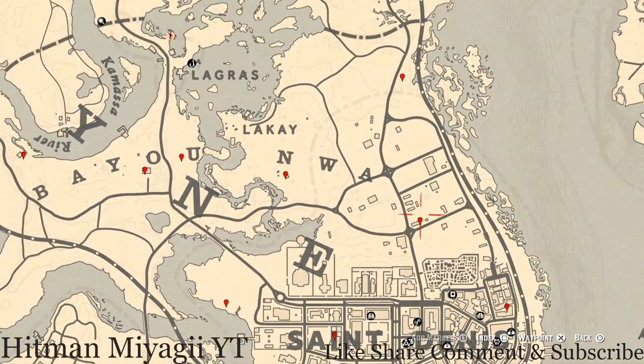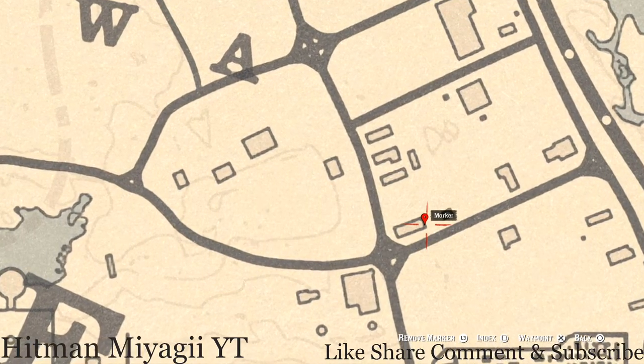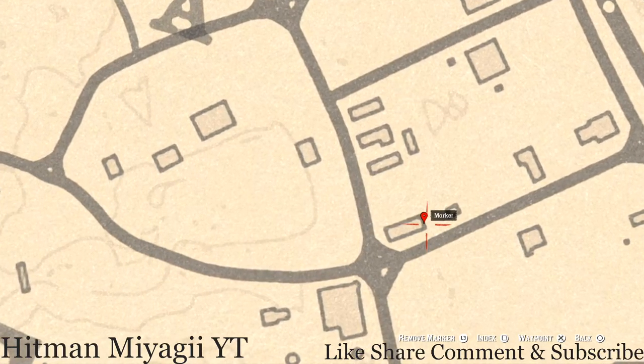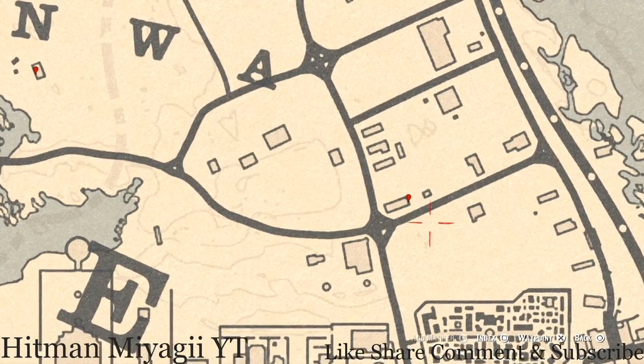Let's jump all the way over here to the next item which is another family heirloom. This family heirloom is a horse hairbrush. This horse hairbrush is on a table on the back porch of this house - that is a family heirloom.